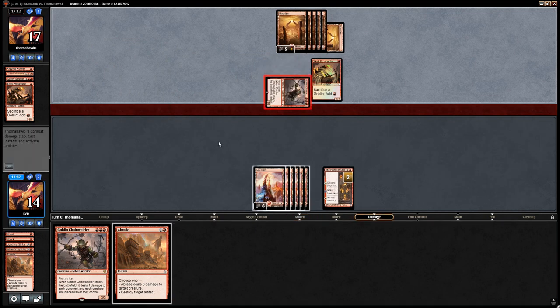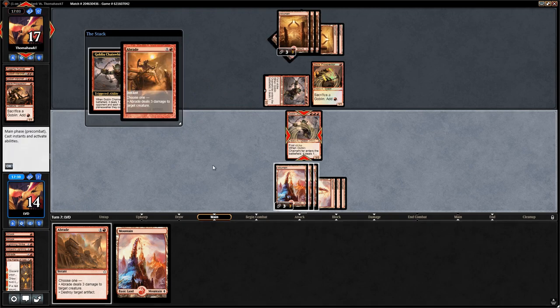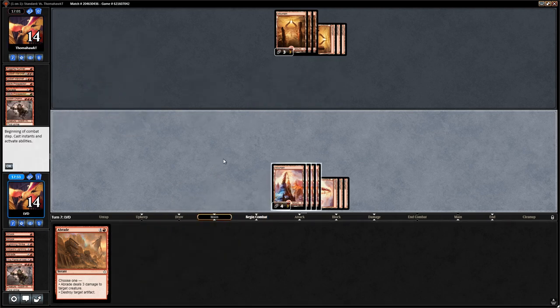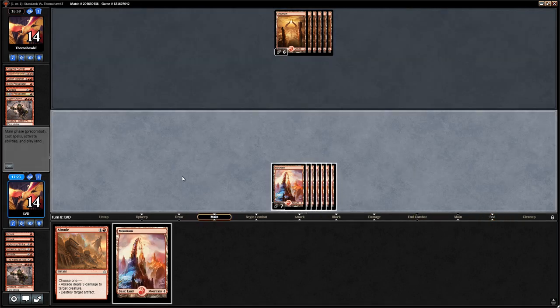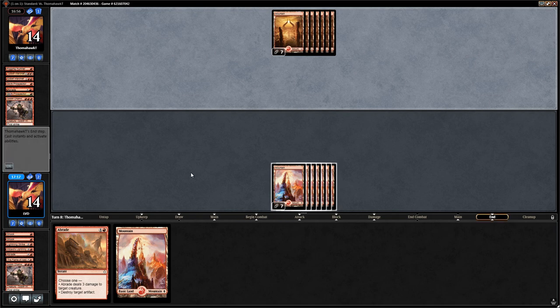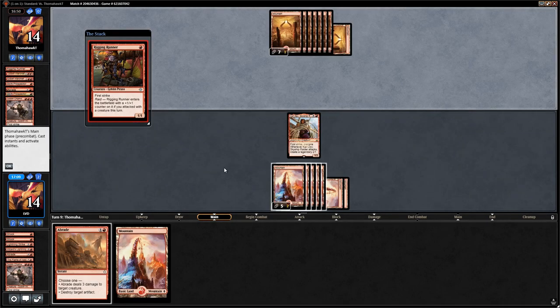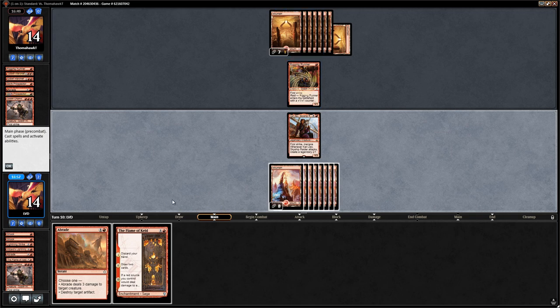It would be great if our opponent played Siege Gang Commander, but they don't. We play Chainwirler, wipe their board — one gets Abraded. We're left with an Abrade in hand and seven lands versus their six, both at 14. Drawing mountains doesn't help. We play Kari Zev. Rigging Runner follows — fine. With Flame of Keld in hand now, the Rigging Runner can block our monkey token, reducing damage, so it's a risk worth taking to play out the Flame.